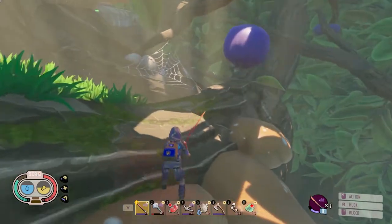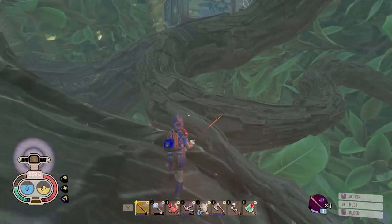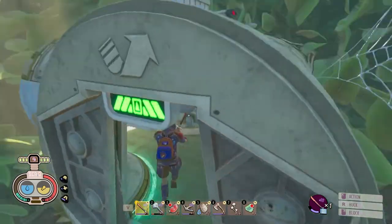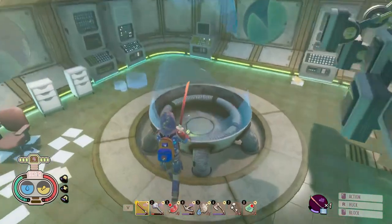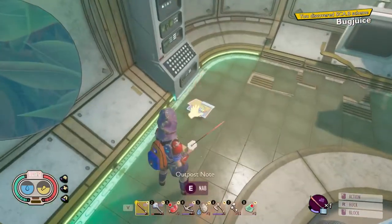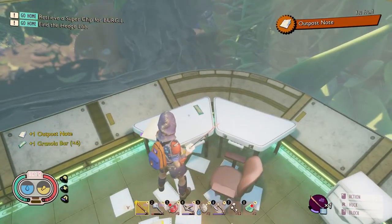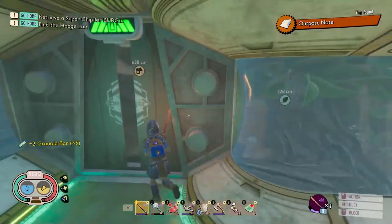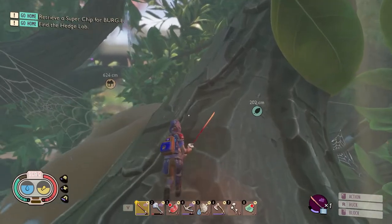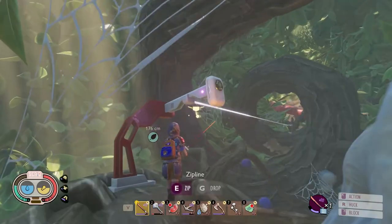Hop on these mushrooms here and hang right — be careful with your jumps, it's pretty easy to fall here. We've reached the first part of the lab. In this part you'll find the first scabby, which is the bug juice scabby. There is a research note over here that you can snag as well, and last but not least some granola bars. Run this way, hang a left onto these mushrooms, and you will find your second zipline.